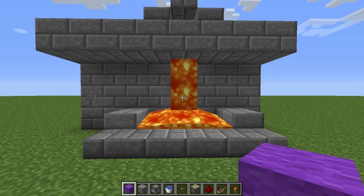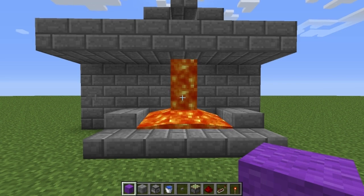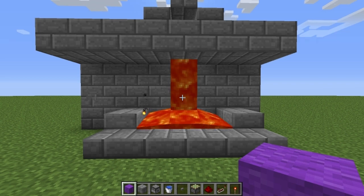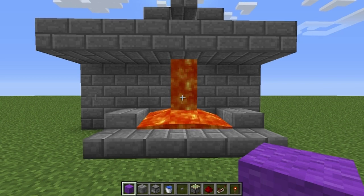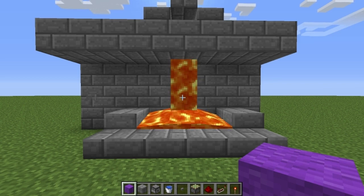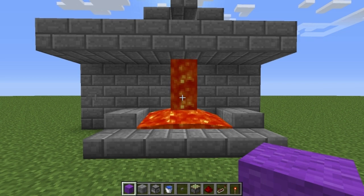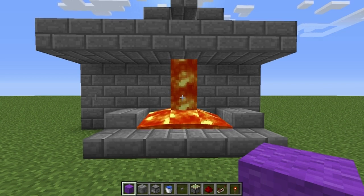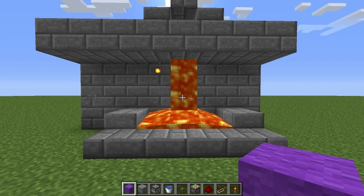No matter. So, I was looking at my old fountain video and I thought, you know what, I can improve this. Especially with the recently introduced mechanic of the dispenser spitting out water and lava, I can totally use that to my advantage. Needless to say, this is a PC version only design. Sorry Xbox players, but I do have the old tutorial up still. I'll leave a link in the description for you guys to follow the old tutorial. Let me show you what this does.